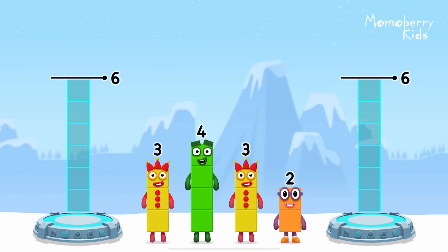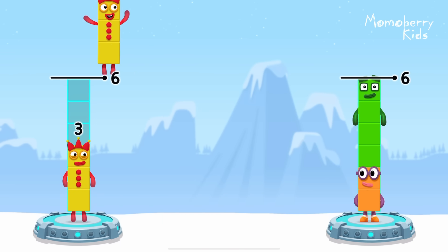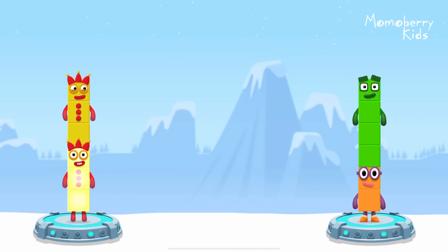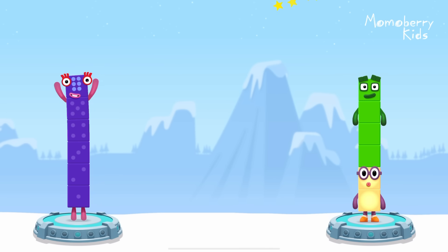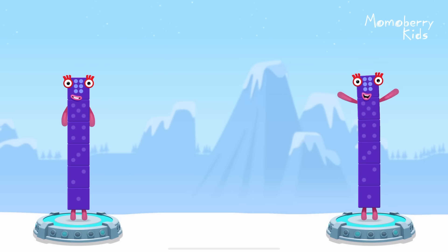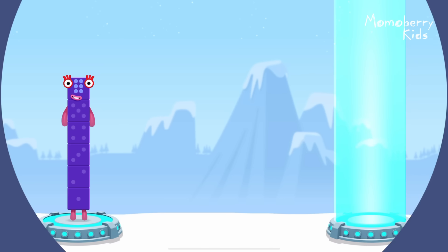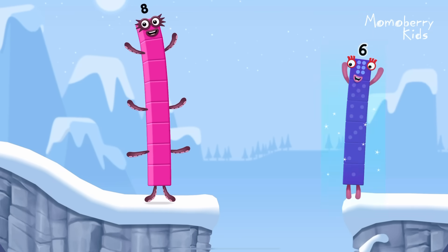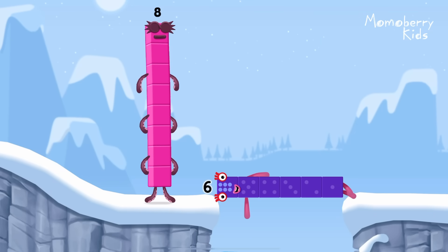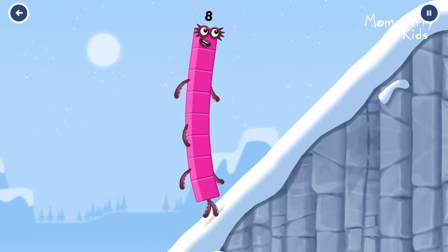Share the number blocks evenly to make 2 groups of 6. 2 plus 3 equals 6. 2 plus 4 equals 6. 6 equals 6. Well done! This is great!